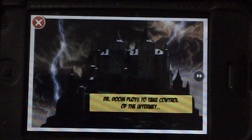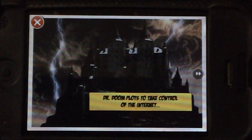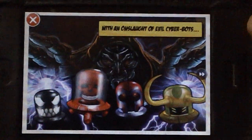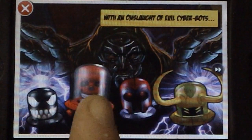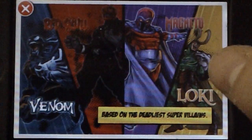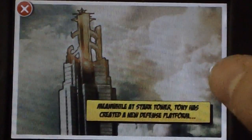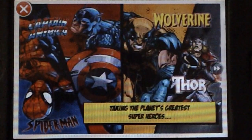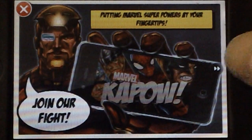Dr. Doom cyber attack — Dr. Doom plots to take control of the internet. With an onslaught of evil cyber bosses — that would be Venom, Red Skull, Magneto, and Loki. Meanwhile at Stark Tower, Tony has created a new defense platform featuring Spider-Man, Captain America, Wolverine, and Thor, putting Marvel superpowers at your fingertips.